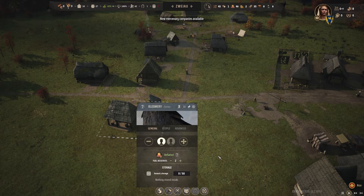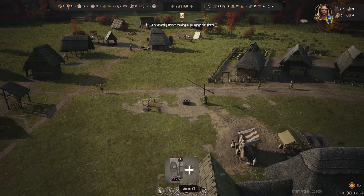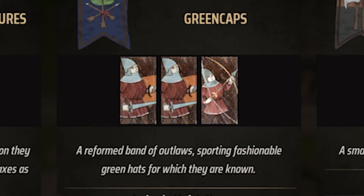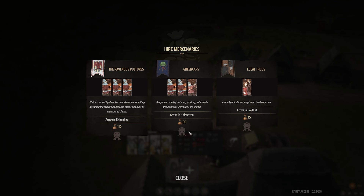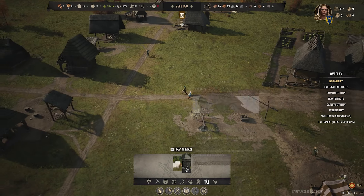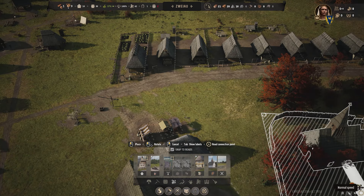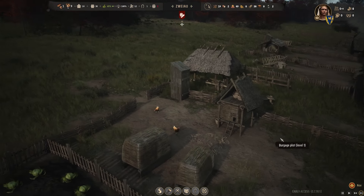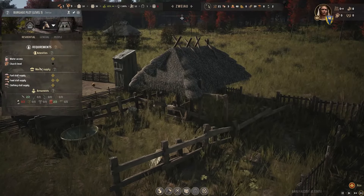You can actually hire mercenaries to make your army beefier so you don't sacrifice the lives of your civilians. Some of the mercenary names are amazing: The Ravenous Vultures, Greencaps, and most importantly, Local Thugs. We don't have any money because we still need to build a manor — I need 15 stone and 20 timber. But I got sidetracked and built a church instead. I'll put the church right at the center of civilization. We've got chickens and a little sheep pen — or goat. Goat shed. He's huge!